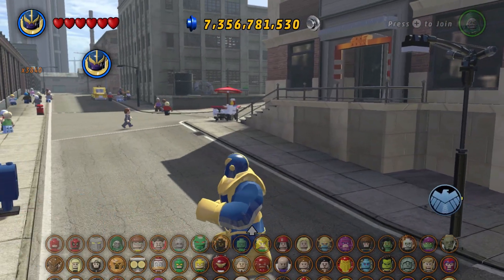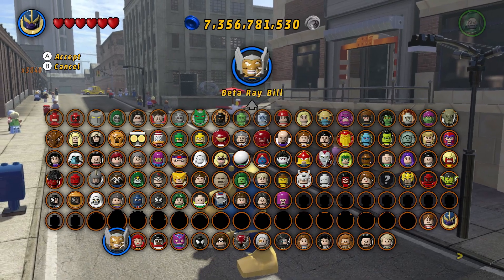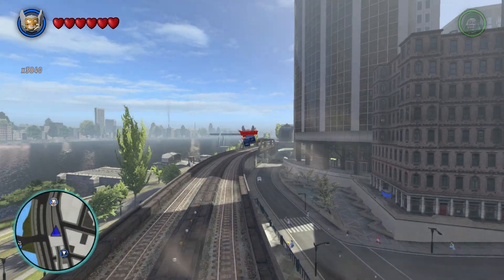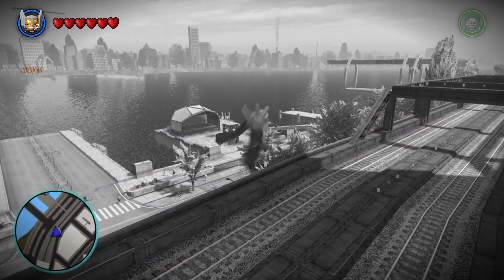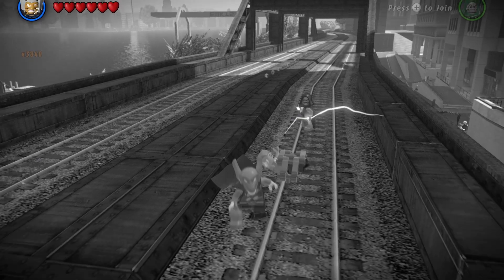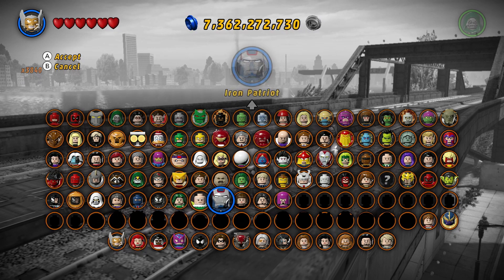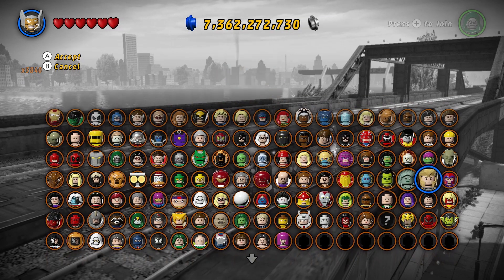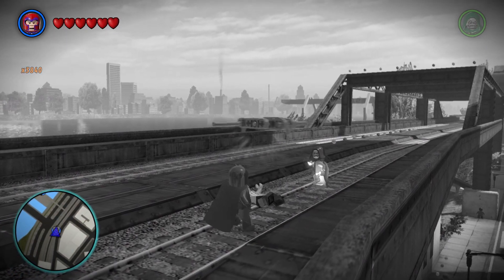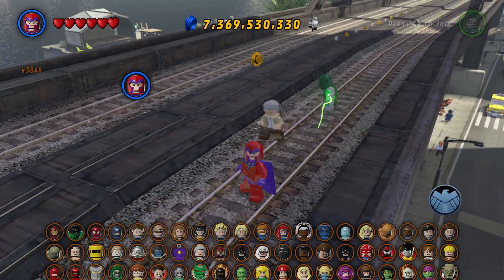They don't show up on the map very well right now, but they will later on in the episode. We flew around the city and found this one on the tracks, a little bit north of where we were before. We need Magneto here — this is a very special zone. We can use Magneto's powers to lift that up and save Stanley. Our percentage is also going up; we're currently at 95% already.